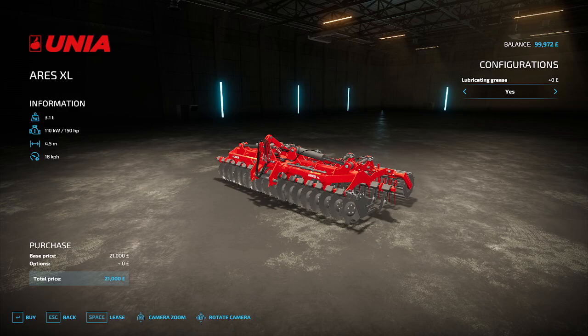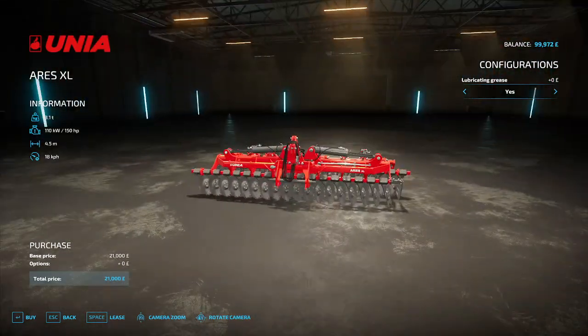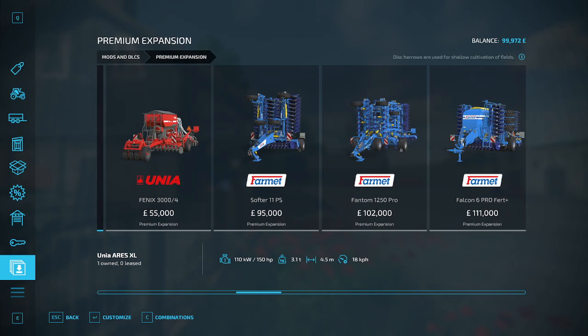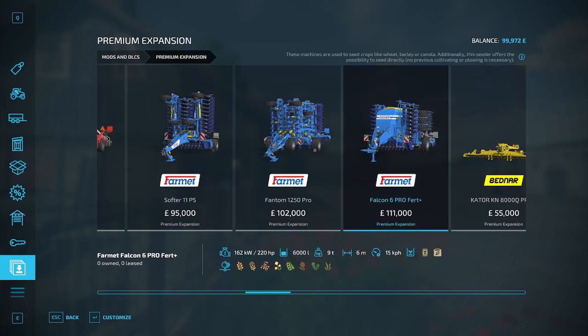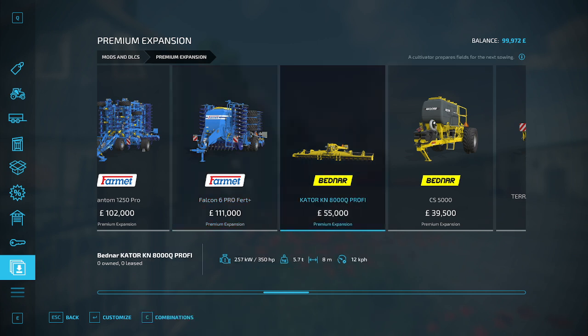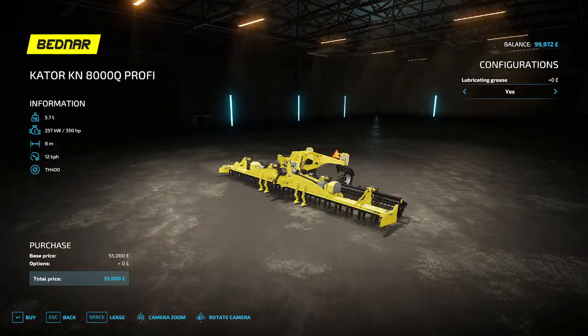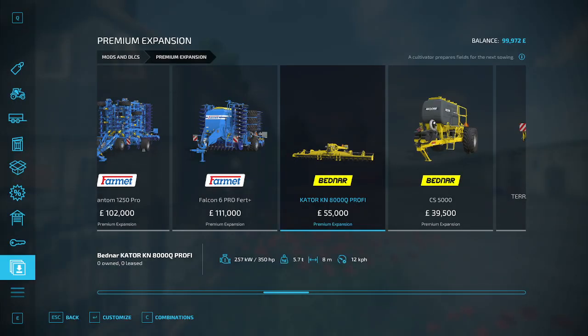Then you've got the Discarrows Uno — I can never say the names, I can never pronounce half of them right. Then you've got the Farm Mat. They've got a set of Discarrows Cultivator and Drill. Then you've got Bed-On, which has a Cultivator. I think that's a Power Harrow — yeah, it's a Power Harrow, which is really nice.